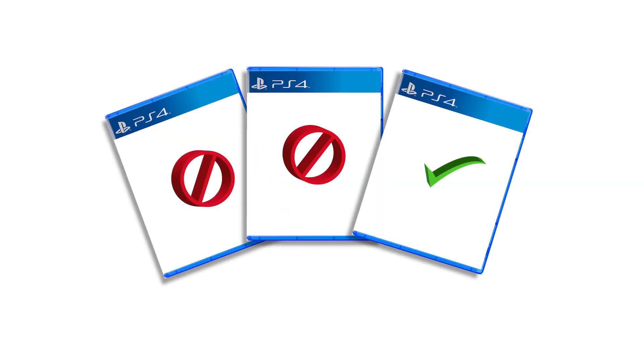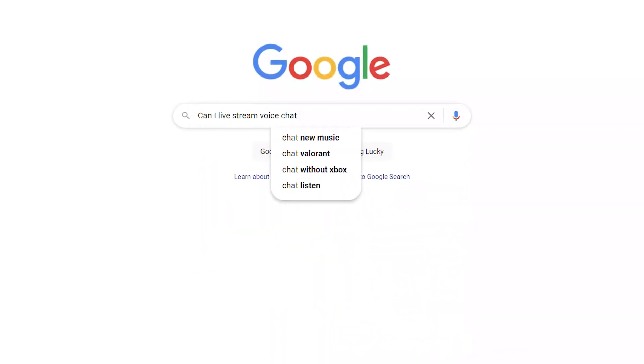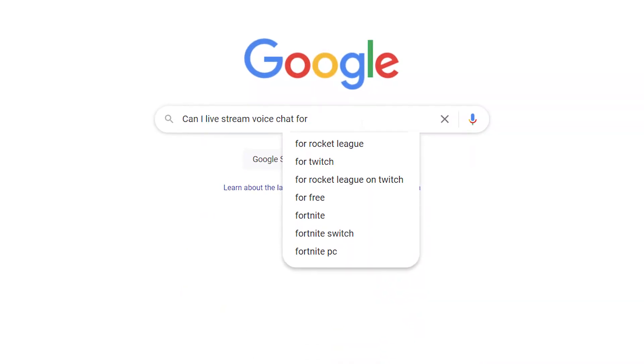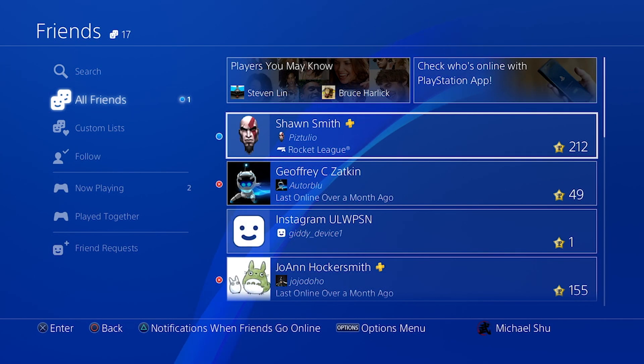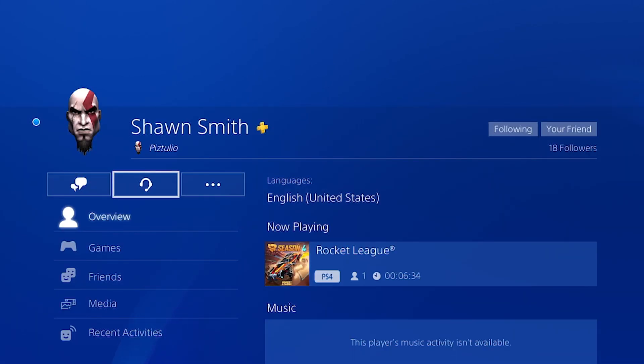Many games don't allow broadcasting in-game voice chat, so look into the specific game you plan to stream. You may be out of luck with that one game you wanted to broadcast chat with. However, you can work around this on your PS5 or PS4 by you or one of your friends creating a party on your PlayStation.